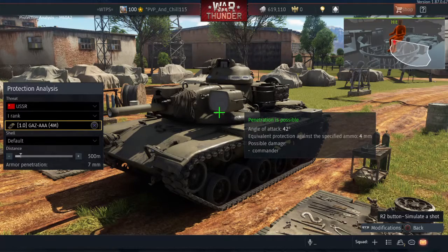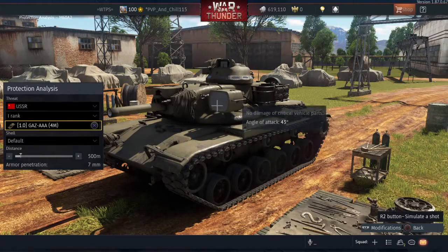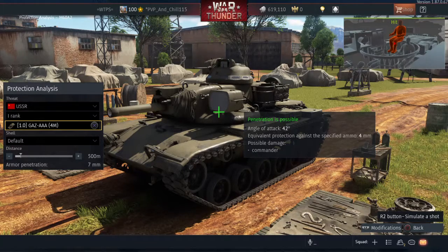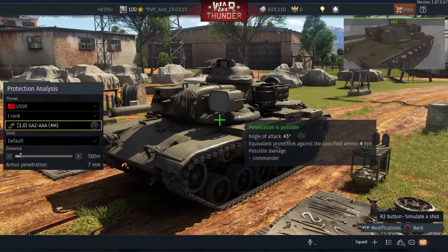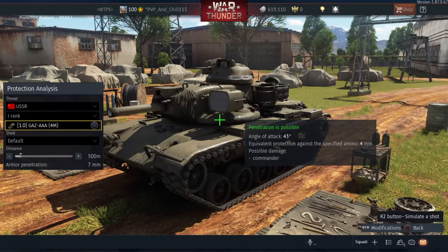You're joking. This sliver of armor is bigger than we thought — at a 42-degree angle it still deflects that. This only penetrates 7 millimeters, but still, it can be killed by an AA gun that only penetrates 10 millimeters.